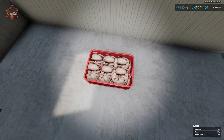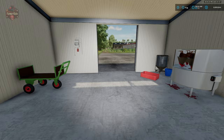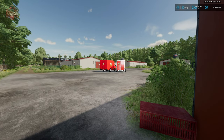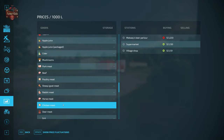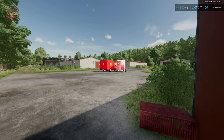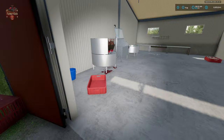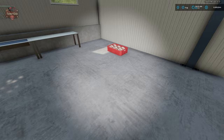And now we're going to be able to take that chicken meat and sell it at additional locations using our food trucks. So unlike the three locations listed in the prices screen for chicken meat — the beer parlor, the supermarket, and the village shop — we now have three additional places where we can sell this chicken meat, but only if we use the truck.